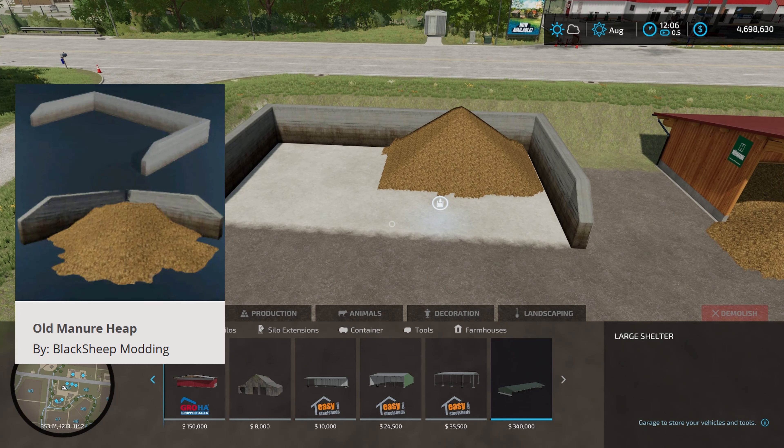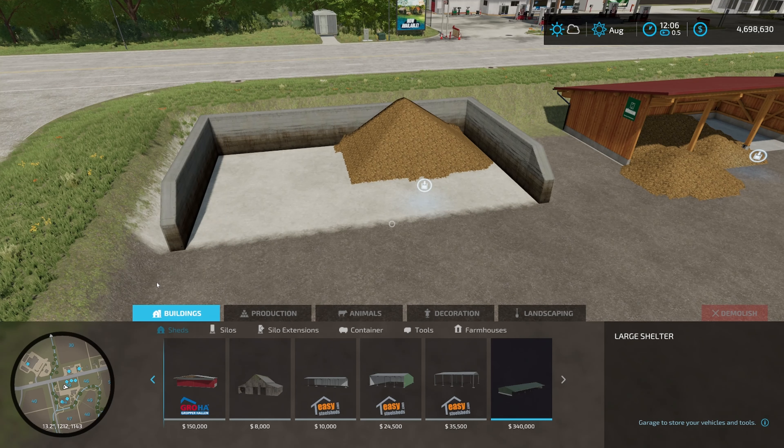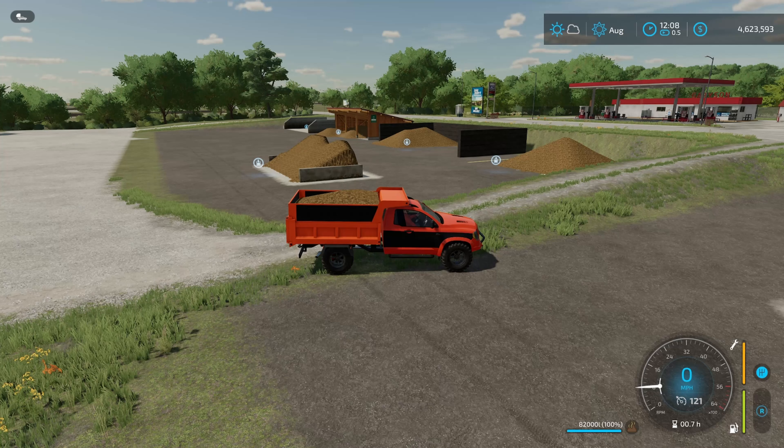And this one right here is the manure heap, part of the old manure heap pack. This one is actually the largest capacity bunker that I've been able to find on mod hub for all platforms, and it's 5 million liters.